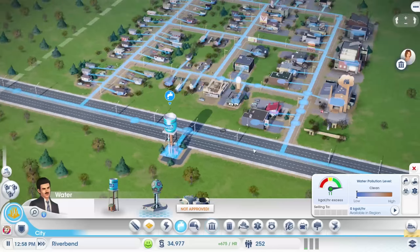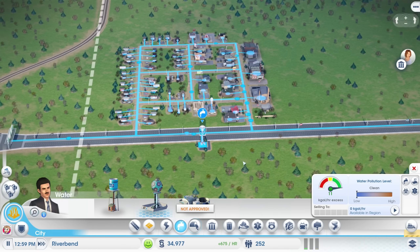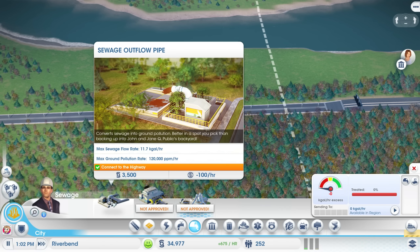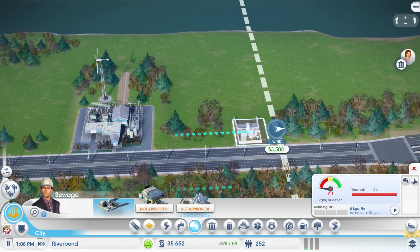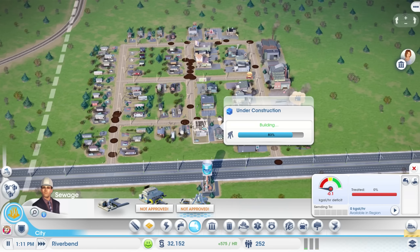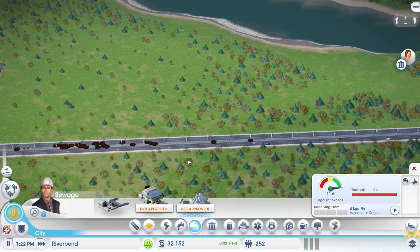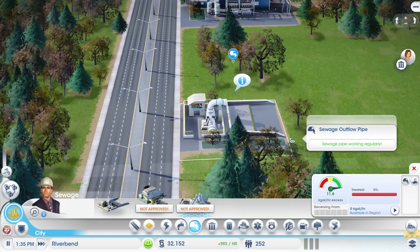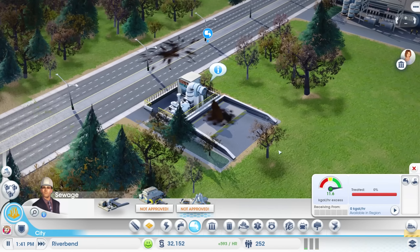We've got power, we've got water — we need sewage as well, which is where the sewage outflow pipe comes in. This converts sewage into ground pollution, and it's better in a spot I pick rather than backing up into people's backyards. So let's throw this thing right at the edge of the city so the pollution blows out of the district. And there's all the — oh god, that's nasty — all the waste just going down the road right there.